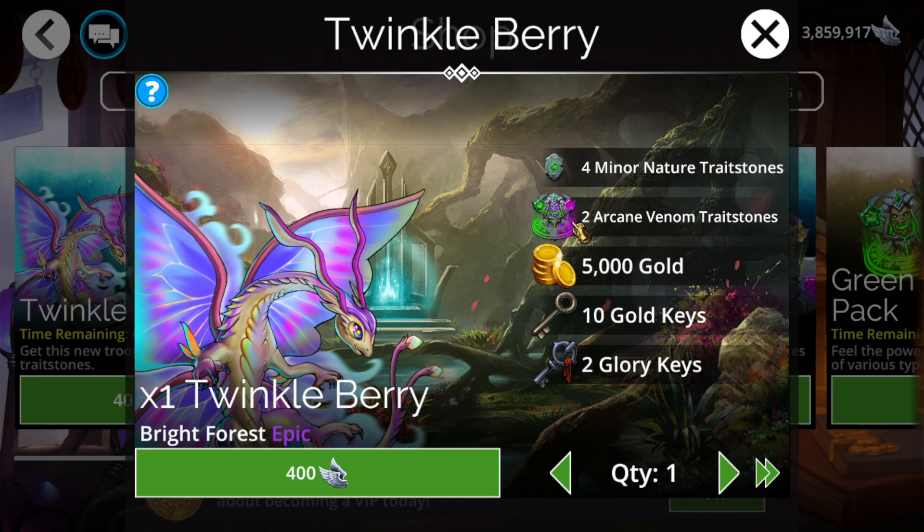A Leprechaun is in the event key drop table, and you can simply get it there, upgrade from this, and you've got yourself the best mana accumulator in the entire game very easily. That's going to be pretty nice.